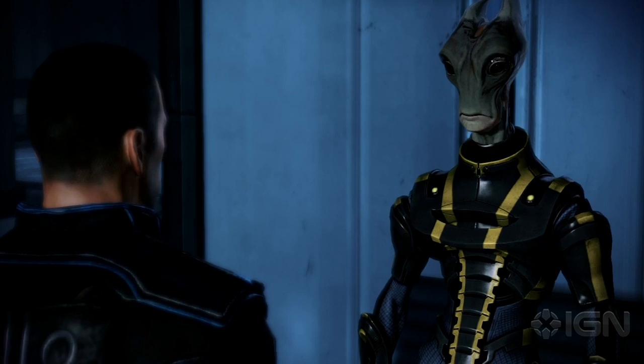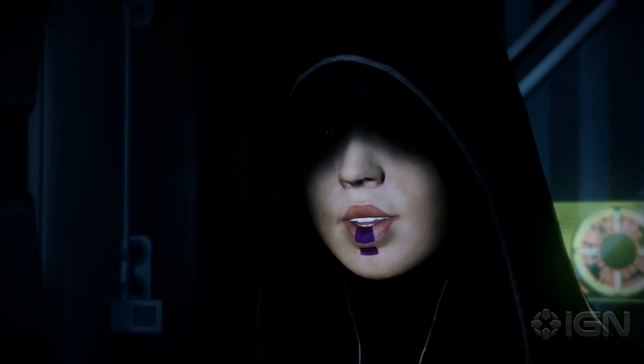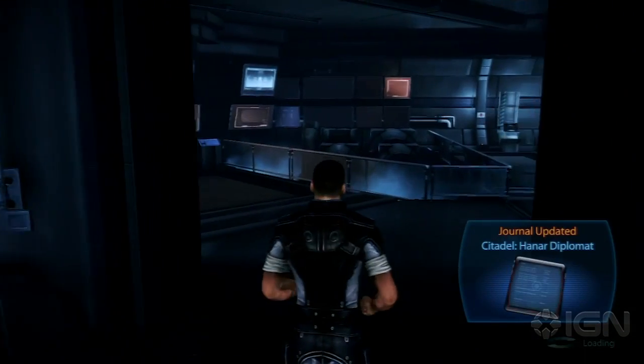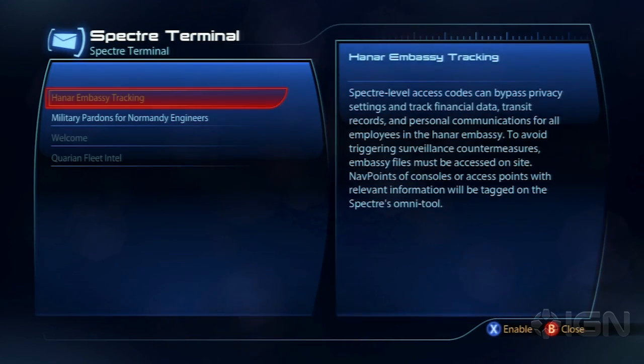and if you played Mass Effect 2, you might get Kasumi also in there. The first thing you need to do after you talk to them is go to your Spectre Requisitions terminal and activate the Hanar Embassy tracking.